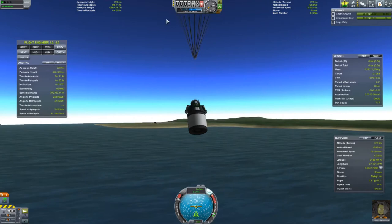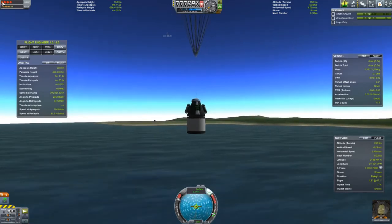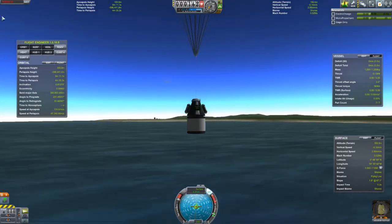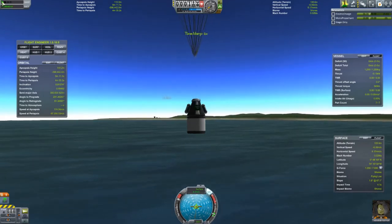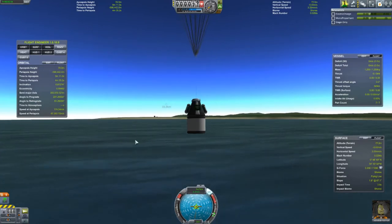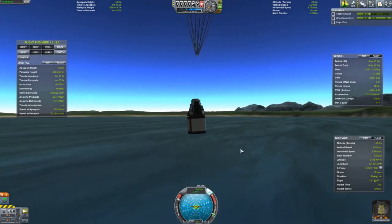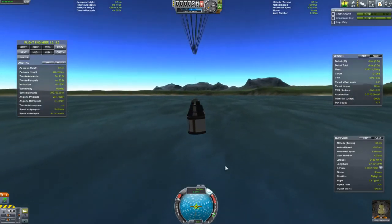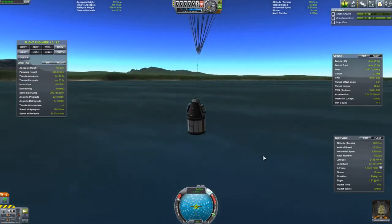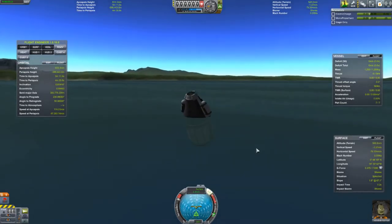Our altitude is 300 — let's speed up time by four-fold. There's one of our boosters falling to the ground; it's about 15 kilometers away. I've slowed time back down to normal speed — and that was the sound of it crashing. Jeb is safe.